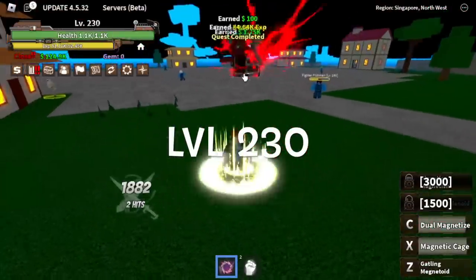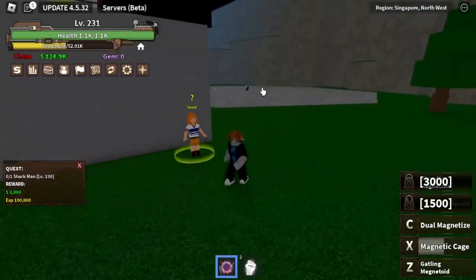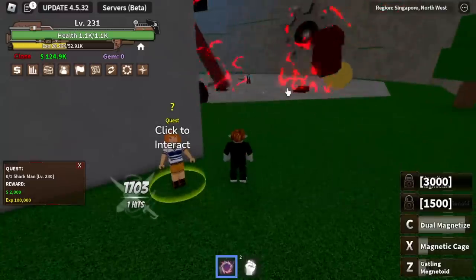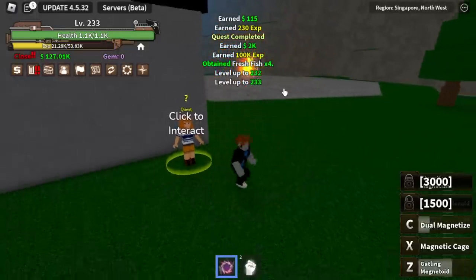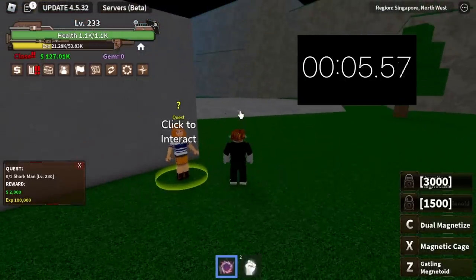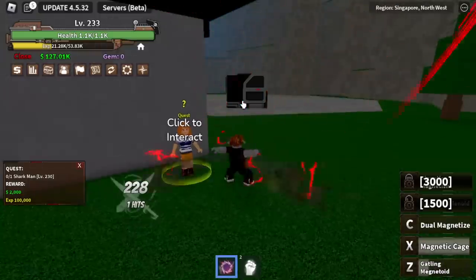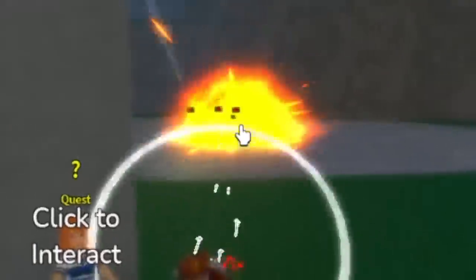Target here is level 230. After this, everything will be a lot faster. The Shark Man — check this out. We're going to use Z, C, and X skills. C and one Z skill because X is in cooldown. Less than 10 seconds and he already respawned, so grinding here is really fast. Don't worry, our cooldown is really short. Target here is level 300.